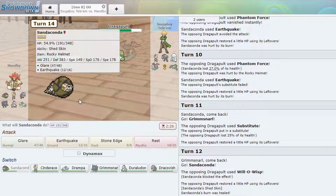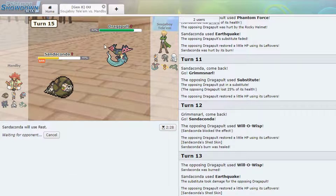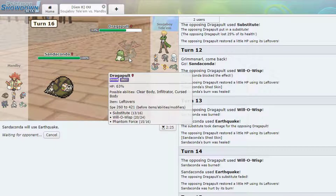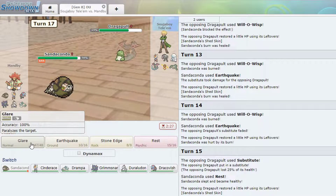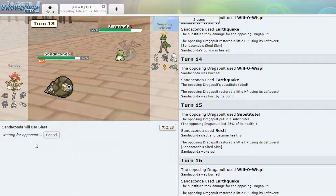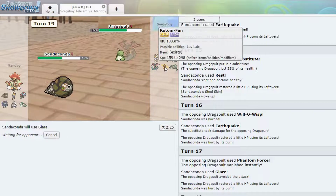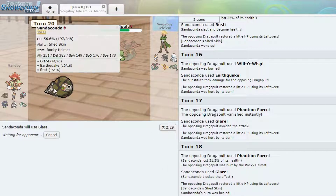We can do this all day, dude. I might run out of PP but it's fine. I want to Rest. Okay, Earthquake again. How many Will-O-Wisps does he have — 20? I'm just gonna spam Glare until he runs out of PP if he wants to make such a stupid set. Then be my guest. Phantom Force does nothing. I'm just gonna spam Glare — he'll either switch out or he won't. Okay, keep Will-O-Wisping — you got 18 more. You can't kill me, I've got Rest. 15 more Rests.